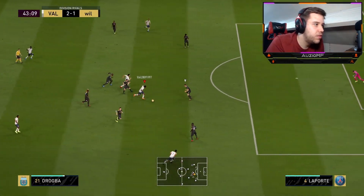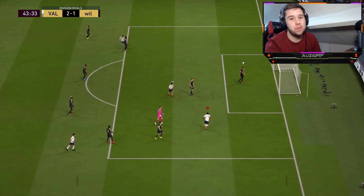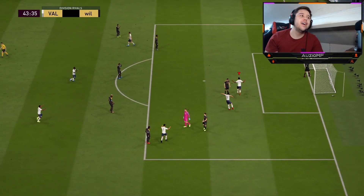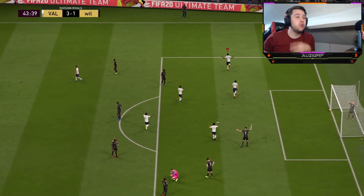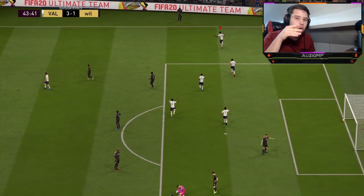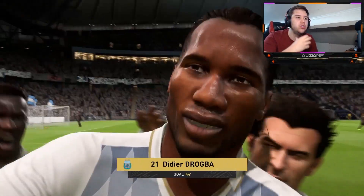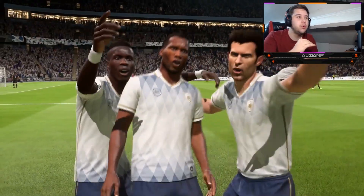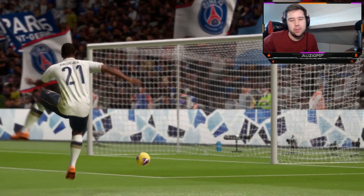Quick heel-to-heel, flick it, ball roll the keeper once again and it's unbelievable. That heel-to-heel — I loved it, honestly. So precise, it didn't go too far away from his body, it was the perfect amount of power. Then all I had to do was double flick it into space, ball roll the keeper, and he's not going to miss that.